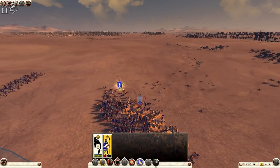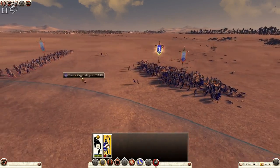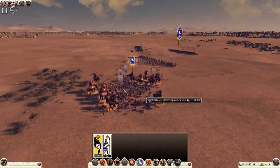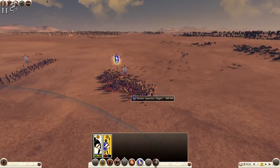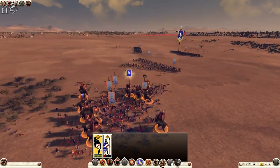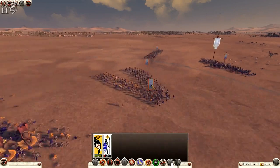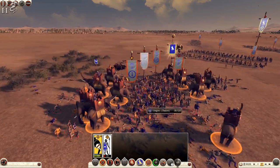The eastern spearmen versus the Nubians — we lost quite a lot of men actually, only 62 remaining. Probably the slingers doing a lot of damage unfortunately. Come on elephants, kill faster! Once those spearmen are gone that's it. Oh it's going to be tight — not killing as quickly as I'd like. A little bit of inspiration. The Nubians are going down to 41 — 145 eastern spearmen remaining. This was risky, taking only two units against them, but I think we're okay.